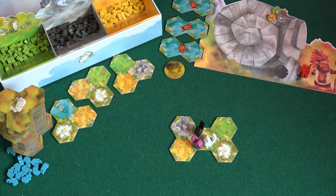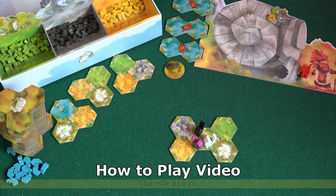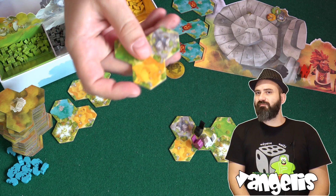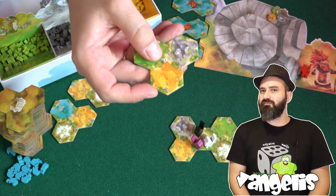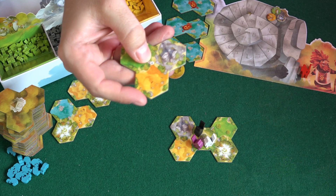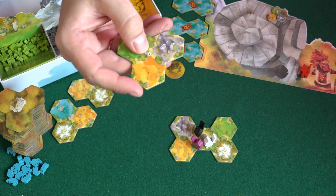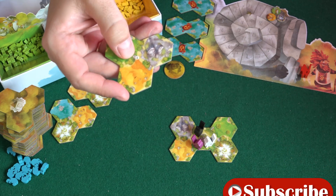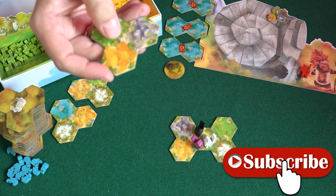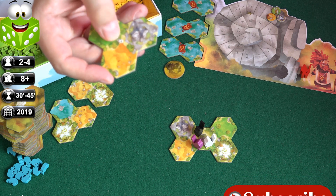Let's learn how to play the Isle of Pan. First we'll start with the setup. Depending on the number of players, we're going to discard some tiles. If we're playing with two players, we're going to discard all the tiles that have three or four in the center of the complex of the hexes — it's a small number, but if you look close you can identify it. If we're playing with three players, we're going to discard everything that's marked with four. If we play with two, everything that has three or four in the center.